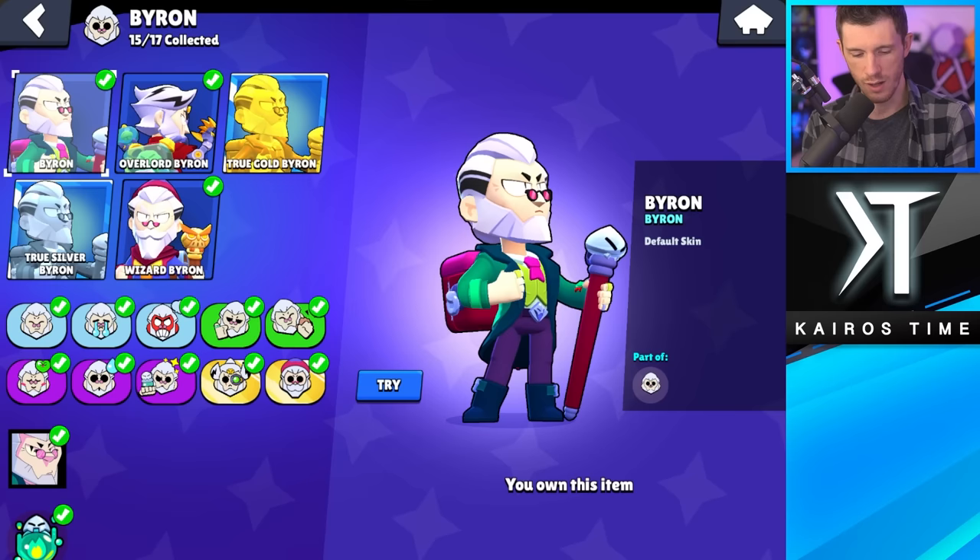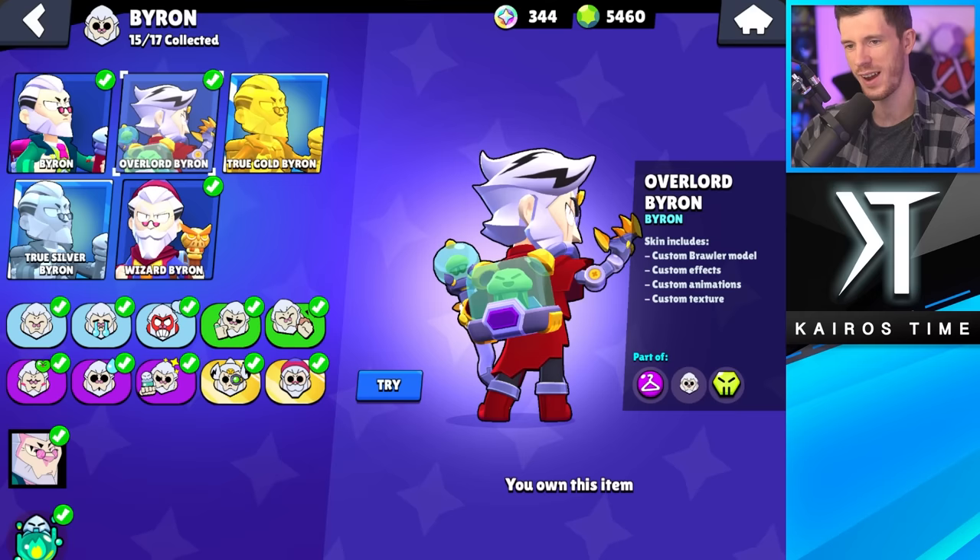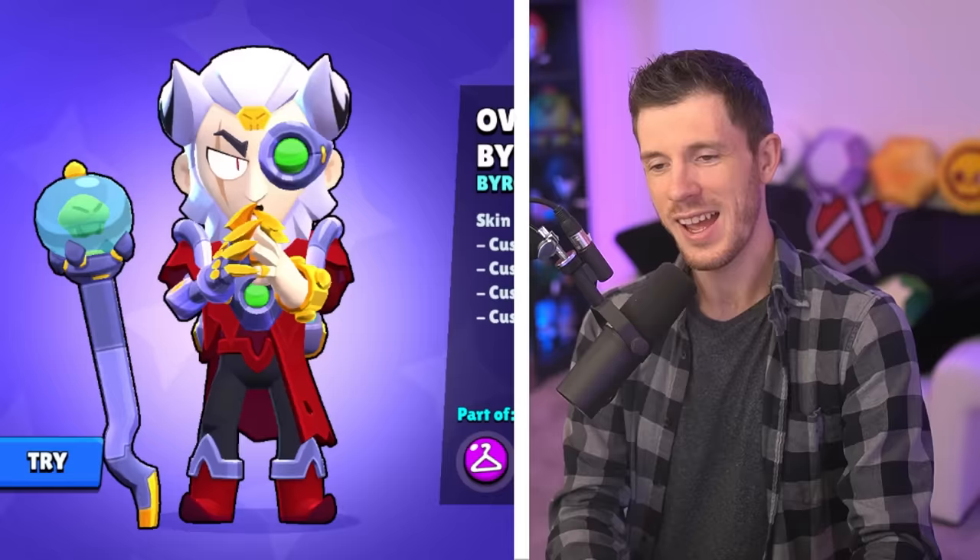Byron only has two skins to choose from: Overlord or Wizard. They're both awesome, but I'm going to pick Wizard Byron as my least favorite and Overlord Byron as my favorite. The colors are just so cool.